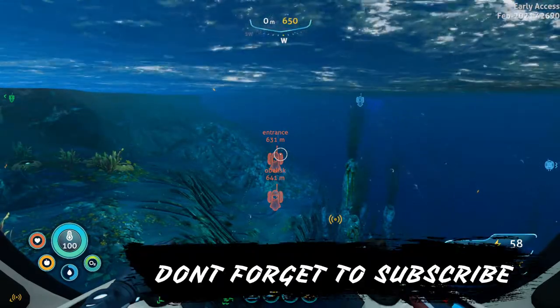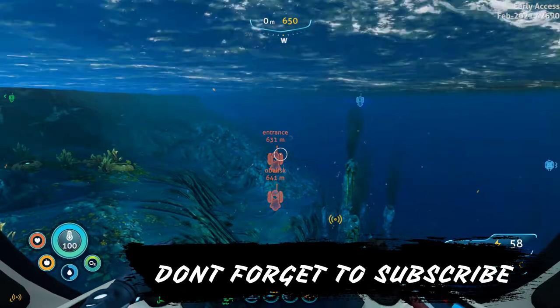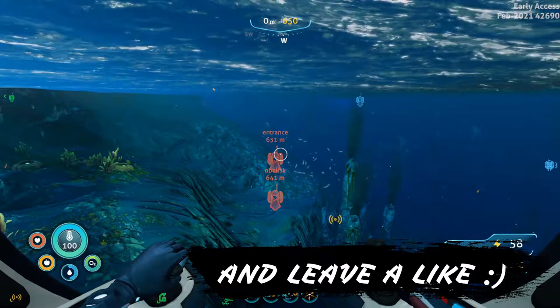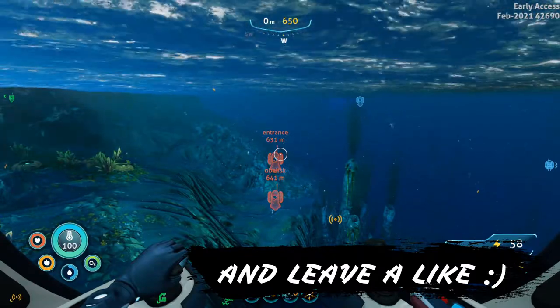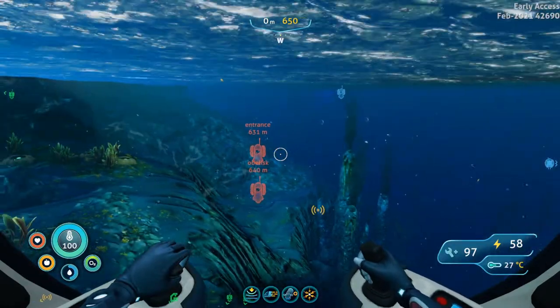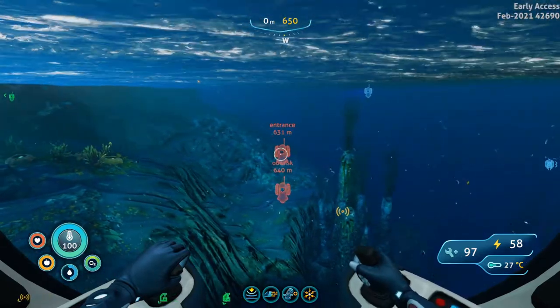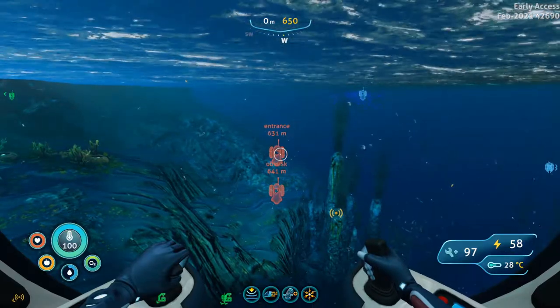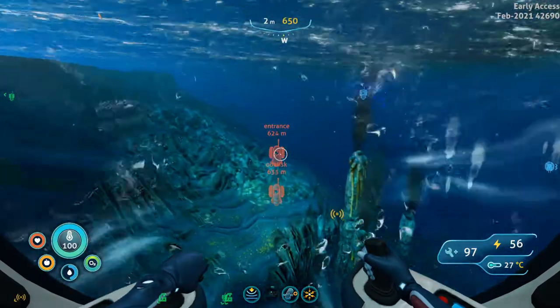So we're starting at the Delta Station dock and we're positioning ourselves in a west direction. As you guys can see, we're going to go about 630 meters out. We're not going exactly in a west direction — we're going in half a tick, almost half a tick off of west. Let's head out there.